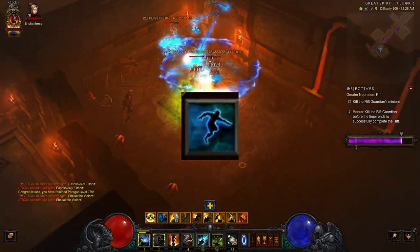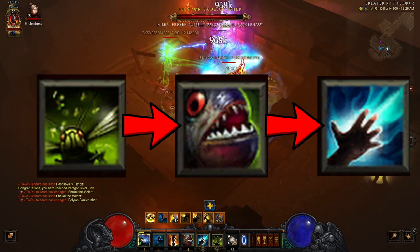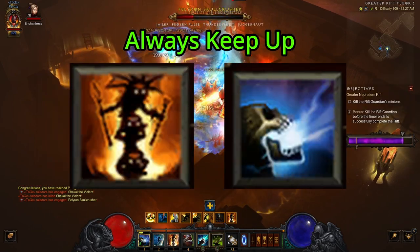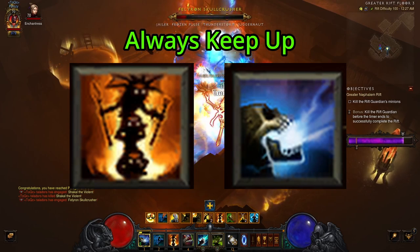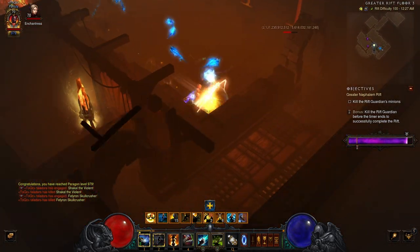The gameplay is really easy. Use Spirit Walk until you find an Elite mob, start with Pestilence, group them with Piranhado, then spam Spirit Barrage until they die. Always keep up your Voodoo and Soul Harvest because you are very easy to kill.